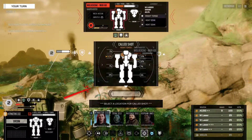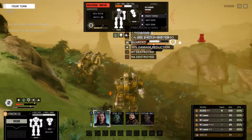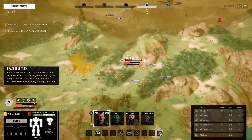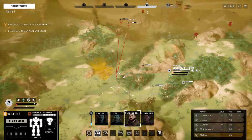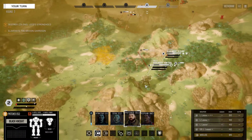I want to precision strike this guy again in that torso — take off his AC-5. Enemy mech, critical damage detected. He's feeling that. And otherwise we're just going to stay put. Now our Black Knight is going to be forced to break cover in order to fire.